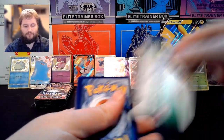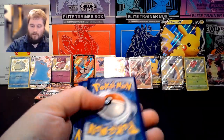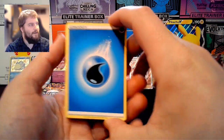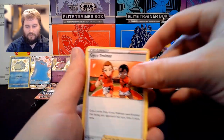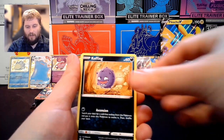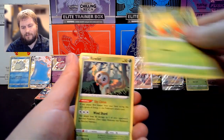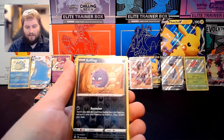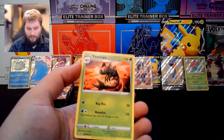We have Water Energy, Gym Trainer, Floatzel, Team Yell Towel, Koffing, Gossifleur, Rowlet, Cufant, Spinarak, Reverse Holo Koffing, and a Yanmega.